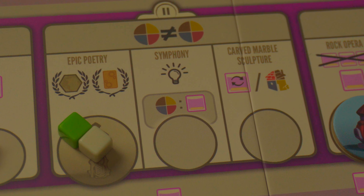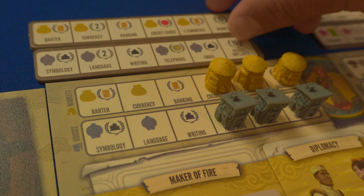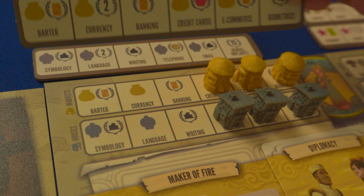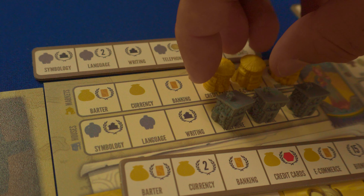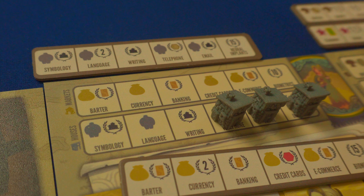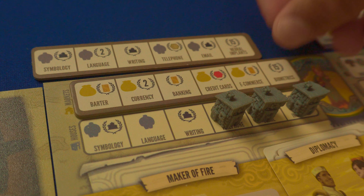Players will also be able to upgrade their income tracks on their player boards with new inspiration tiles. When you land on the inspiration space of the arch track, you choose one of four tiles to place onto your board. In essence, it makes your income track underneath your income buildings stronger and more powerful, granting you more points and more resources.